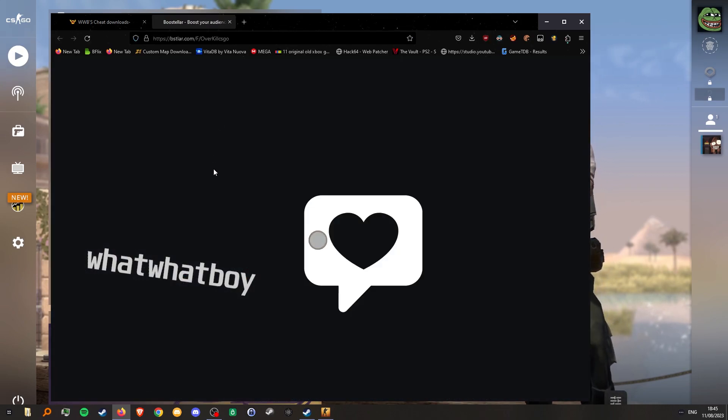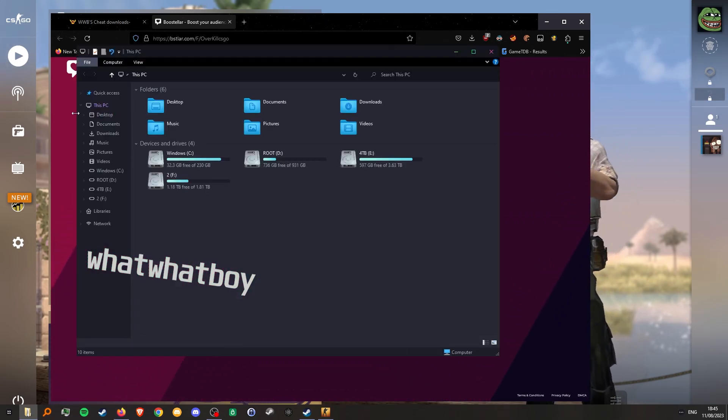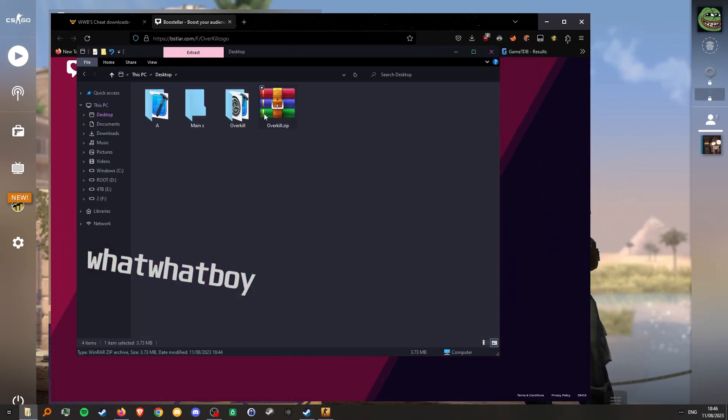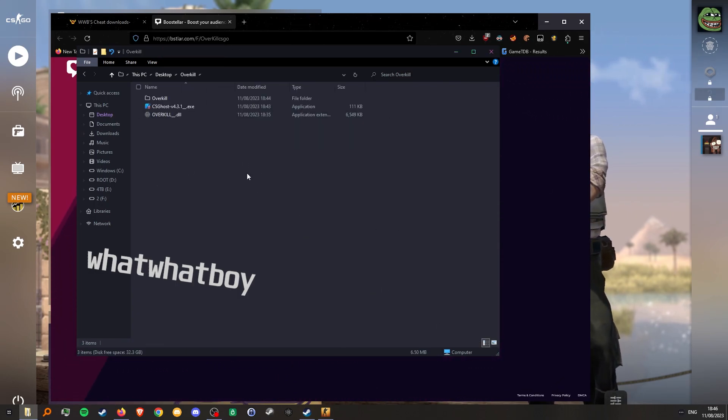Press on that and it will take you to a booster link. Just do the steps, unlock the content, and it will download your zip folder. Once you get the zip folder, just extract the files. And there you go, that's all you need to do.